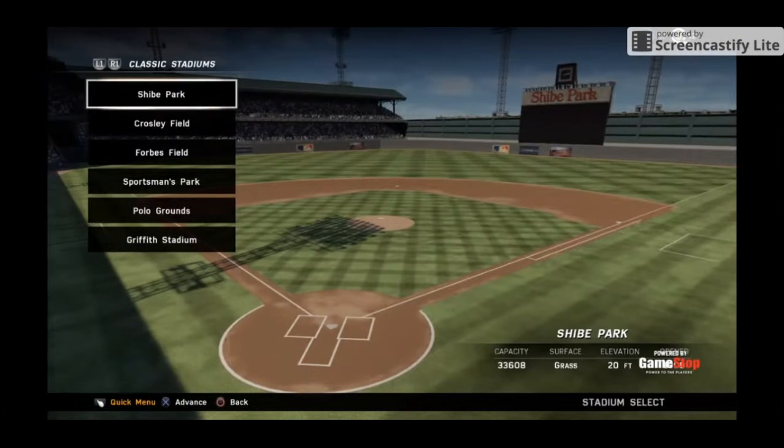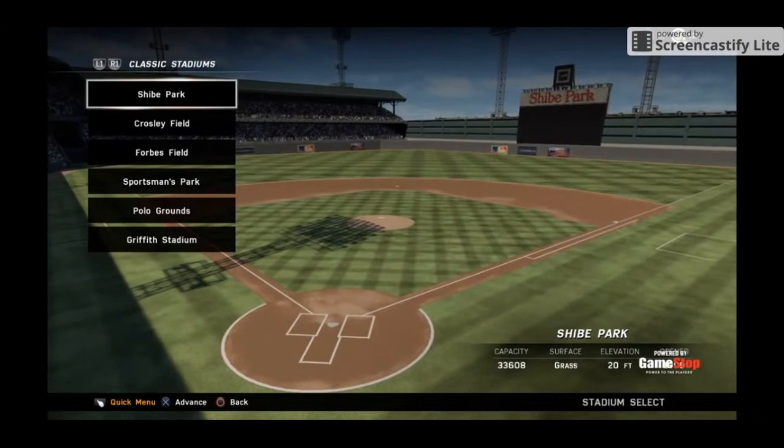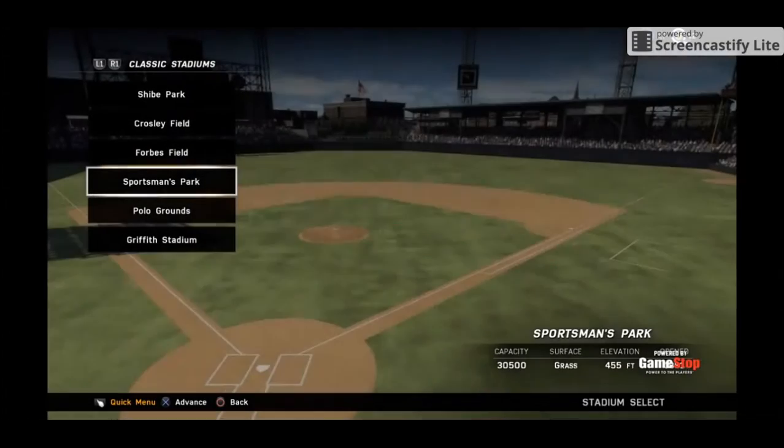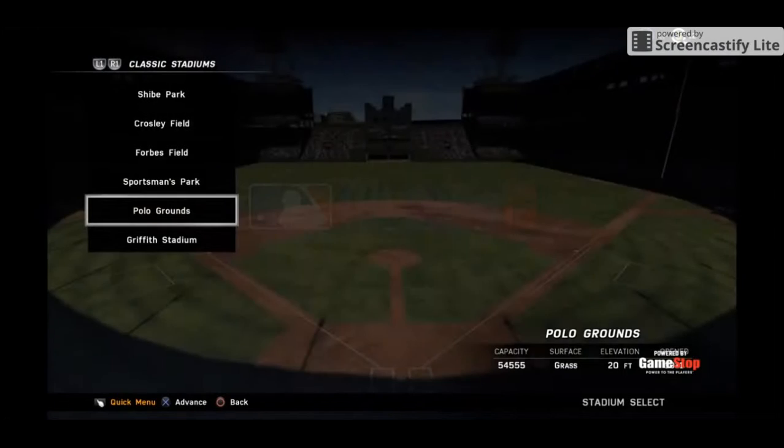Classic stadiums come to PlayStation 4. You can play in Shibe Park, Crosley Field, Forbes Field, Sportsman's Park, Polo Grounds, and Griffith Stadium.